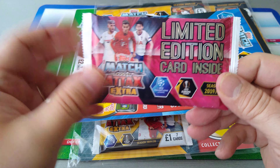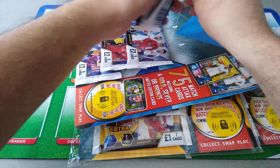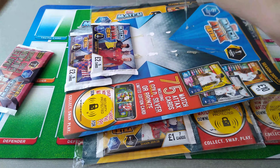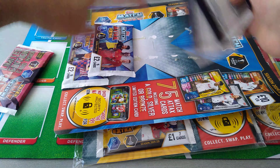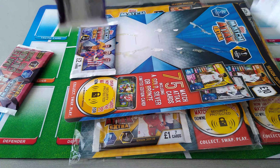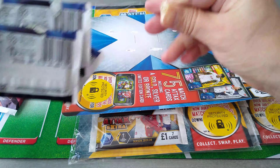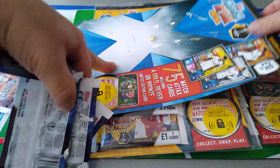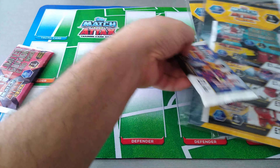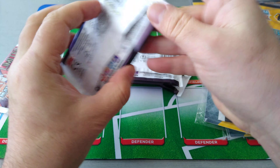Here is the limited edition card inside - we'll leave that for later. Gonna get rid of the glue here, very very sticky as you can see. It's like Play-Doh. Look at that, big chunk of glue. Let's move the other two out of the way and open the messy chip here, the João Moutinho one.